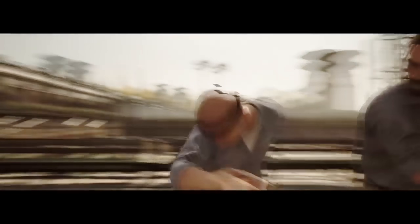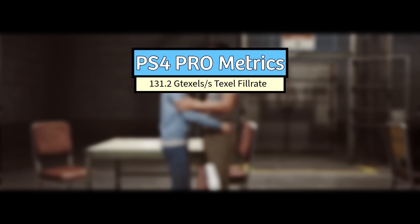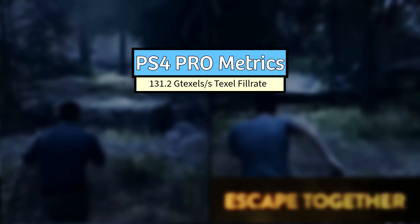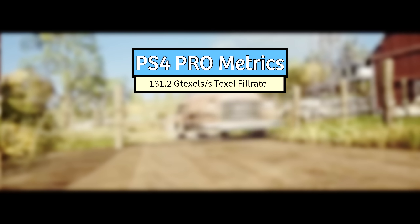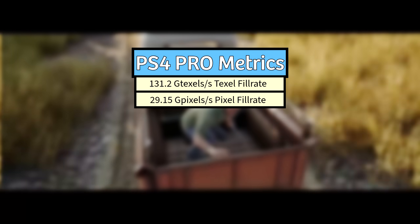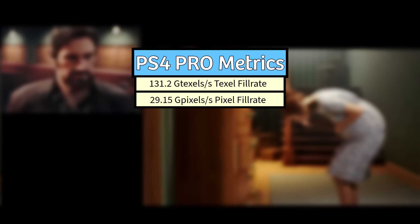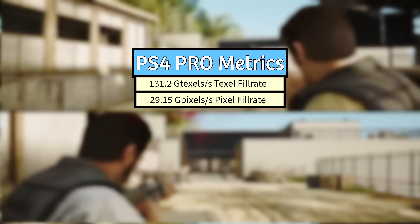These hardware specs gave the PlayStation 4 Pro a texel fill rate of 131.2 gigatexels per second — how many texture elements the GPU can sample and apply per second. The higher the texel fill rate, the faster a GPU can fetch and map textures onto 3D models, impacting texture quality, material detail, and how fast more complex materials can render. It was also capable of 29.15 gigapixels per second for a pixel fill rate, meaning the more capable the GPU will be with higher resolutions and effects like anti-aliasing, HDR, post-processing, and other screen effects.